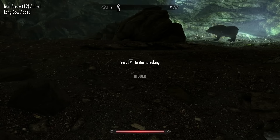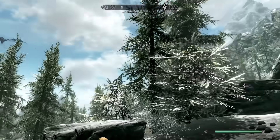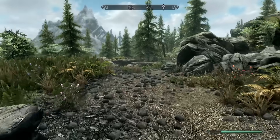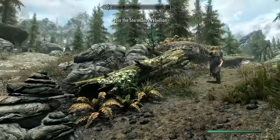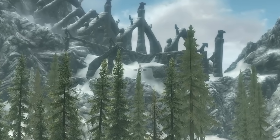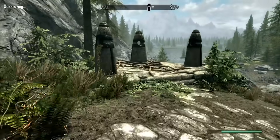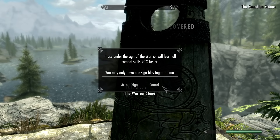We snuck by the bear all stealthy-like, almost got caught, and finally made it outside. While enjoying my walk and listening to Ralof talk about his Stormcloak rebellion, there it was in the background: Bleak Falls Barrow, our goal. On my way down the hill I noticed the Standing Stone, so I got the Warrior Stone, because we're already leveling up our skills quickly.